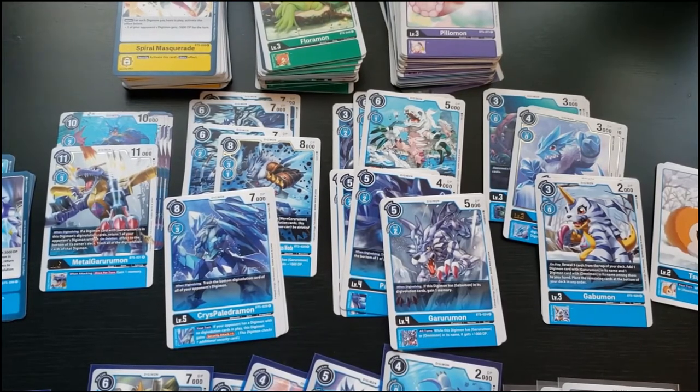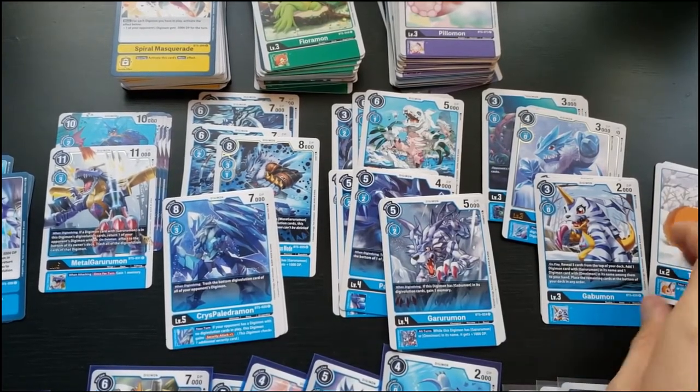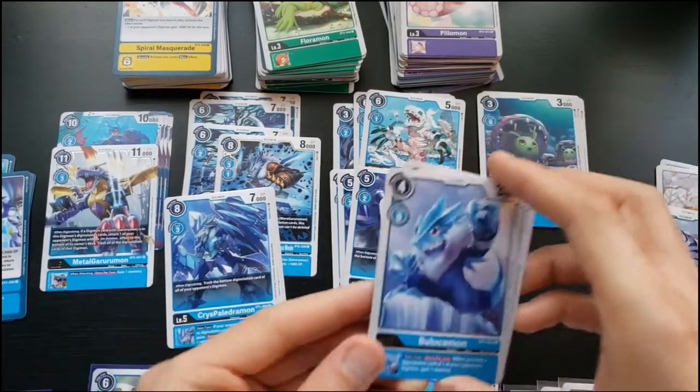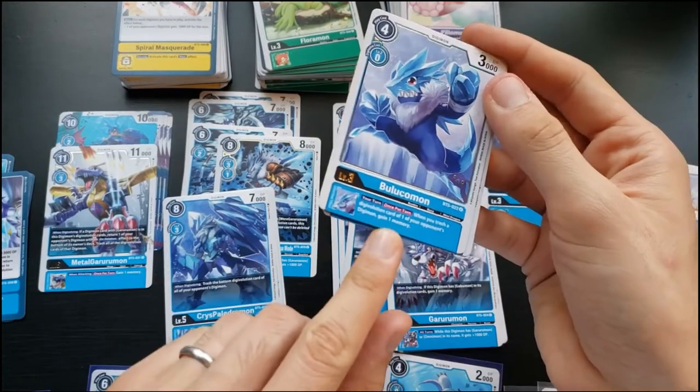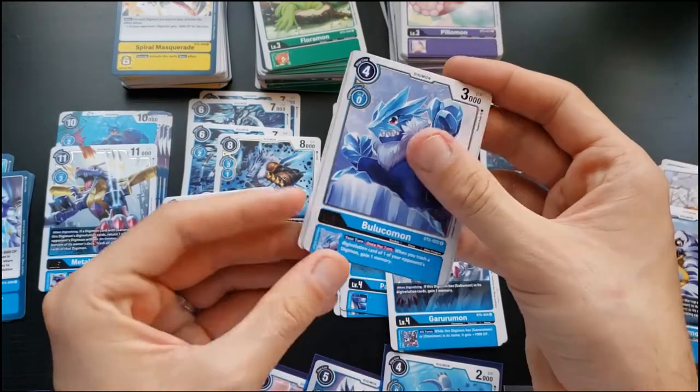The blue from Battle of Omni is not enough to make that Garurumon line work — you'll definitely need blue cards from set one to round it out. The other strategy is the digivolution-card-trash line: the inherited effect is when you trash a digivolution card, you gain a memory — that's amazing.